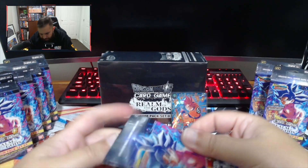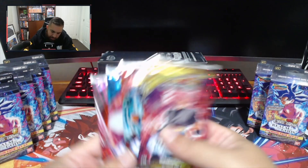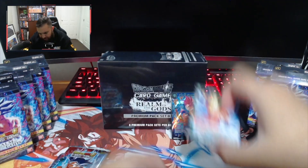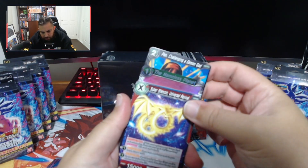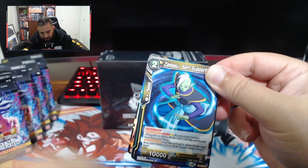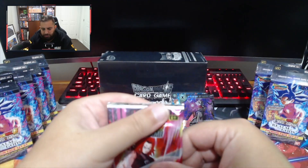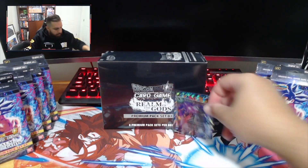Moving into pack two — no need to see the promo anymore, just jumping into the booster packs. We've got two cards, one of each art set, so it looks like an art set is guaranteed. Nothing in the first two packs. Third pack has something — it's a Mechikabura SR. So the guaranteed hit isn't always in the final pack. Nothing in the last one. Two packs, two SRs so far.